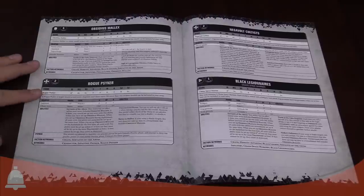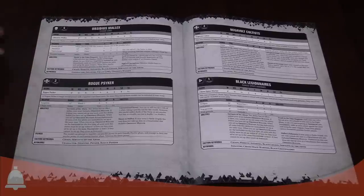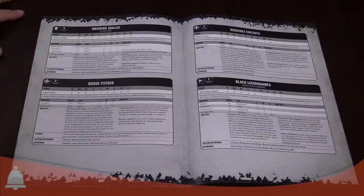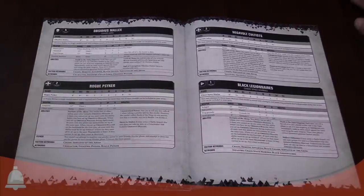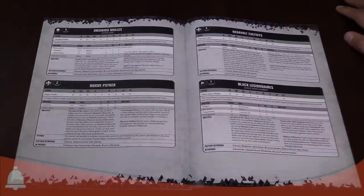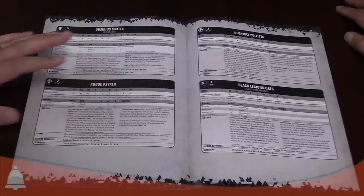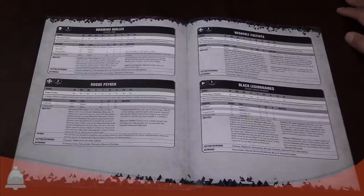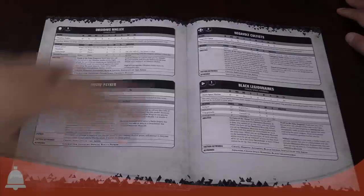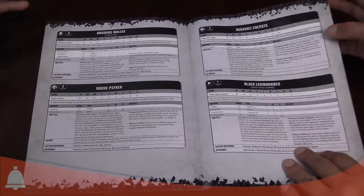Obsidious Malix is the Chaos Lord of the Black Fortress baddies. Most of them have some type of rule called Slaves to Malix or Malix Followers. You can basically take the majority of the elements in this sub-faction — called Servants to the Abyss — as a single patrol detachment. You can't make it a battalion or any bigger because of the restrictions in the rules here. It's a new faction — Servants to the Abyss. Will we see more of that? I hope so.